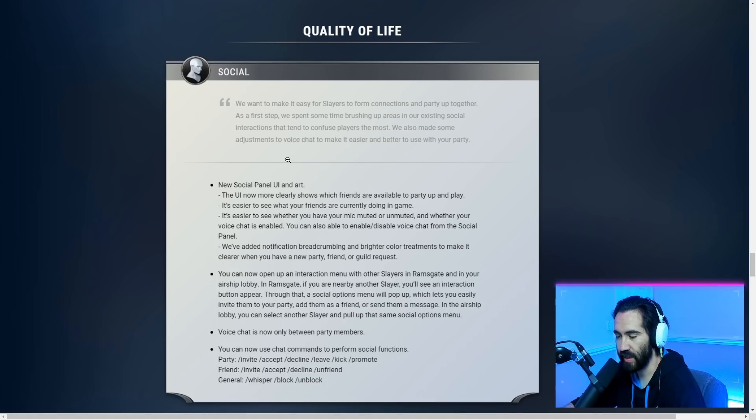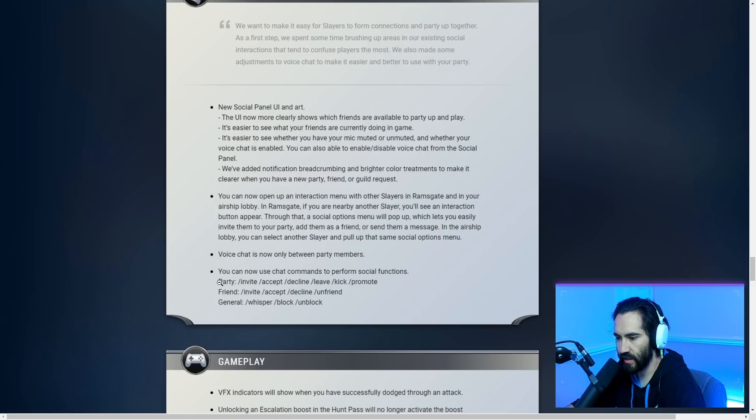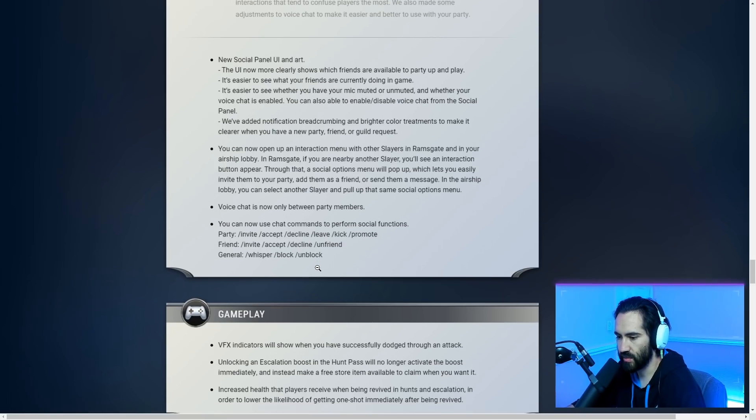New social panel and UI art. You can now open up the interaction menu with another slayer in Ram's Gate and in the airship lobby, allowing you to select other players and open up their social menu. Options include invite, accept, decline, kick, promote friend, accept invite, decline friend, whisper, block, and unblock.